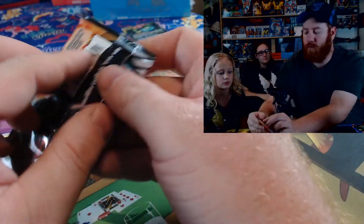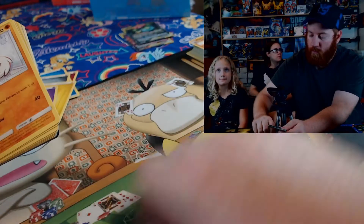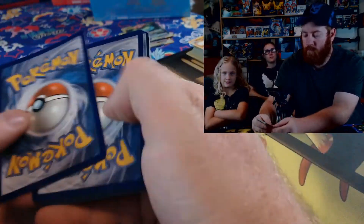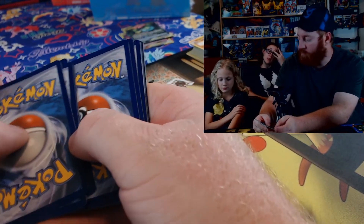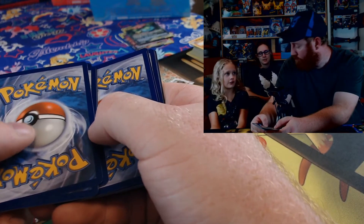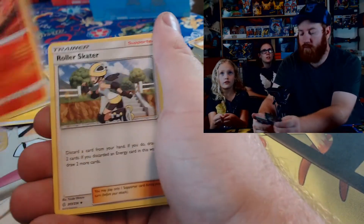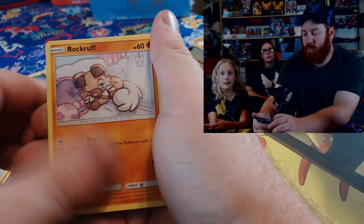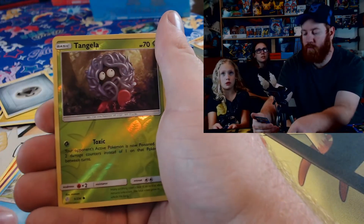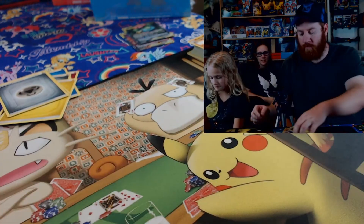Well, maybe Cosmic Eclipse will be a little nicer to us. Code card — one, two, three, four. What do you guys think the energy is gonna be? Rock, fight? Fire? I'm gonna say psychic. Nope! Flareon, Roller Skater, Clefairy, Deerling, Teddiursa, Drapion, Tangela. Wow Riley, pick that up please — don't throw those, those are good cards.